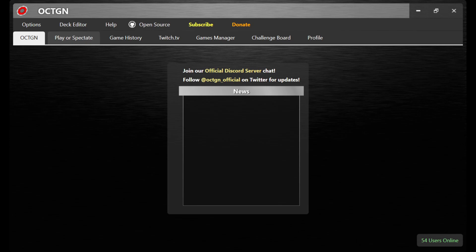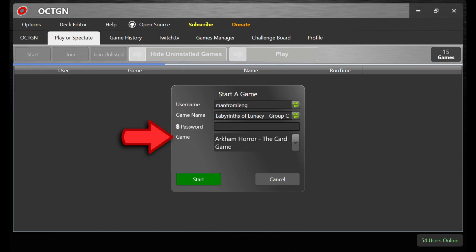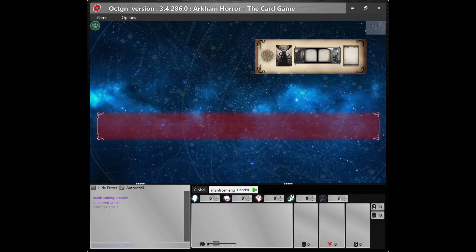If you'd like to play the Arkham Horror LCG on Octagon with a friend, you'll need to sign in to Octagon after you fire up the program. After you sign in, select the Play or Spectate tab on the second row menu to see the list of games currently available on the server. To create a new game, click the Start button. Make sure Arkham Horror: The Card Game is selected in the game field and give the game an appropriate name. If you want to prevent a stranger from unintentionally joining your game, you can add a password in the appropriate field. Once you've filled out all the fields, click the Start button. Octagon will notify you when a player joins the game — there is a chat window available if you need to communicate prior to launching.